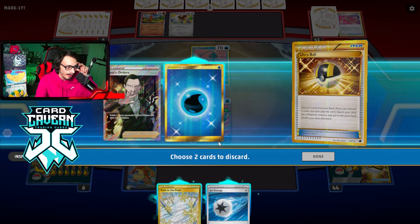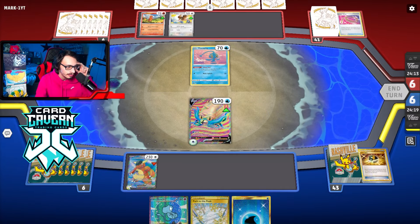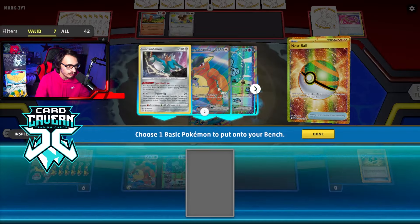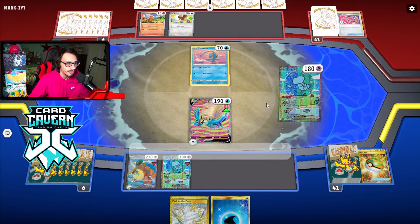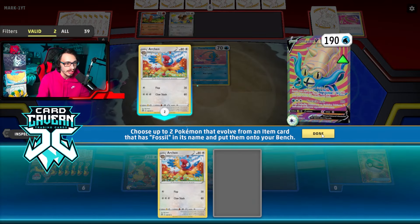I guess we'll get rid of these two, grab Mew EX, and try to draw something here. I could use this to get Archaeops, but I'd rather get Mew and try to draw into something for next turn. Nest Ball — get another Mew, why not? Let's just go off with the Mews — just keep on Mewing and Mewing. I'm going to hold the hand because I do have the Water Energy which we can actually use in this matchup.